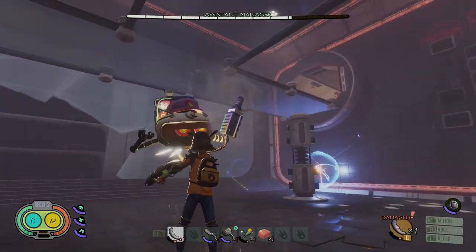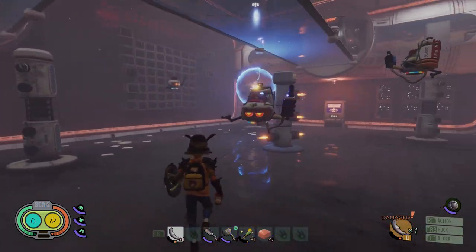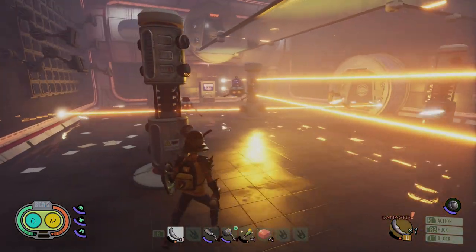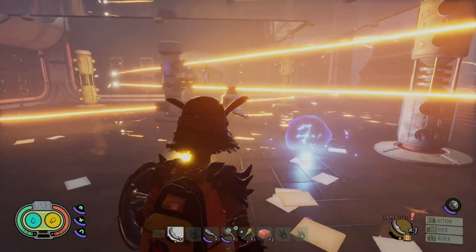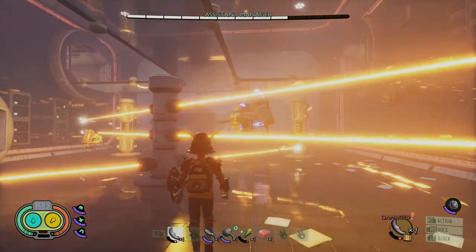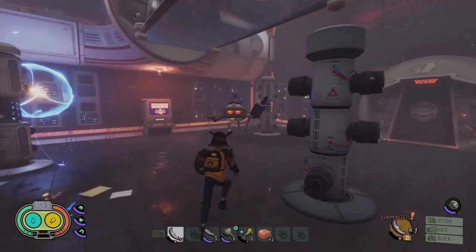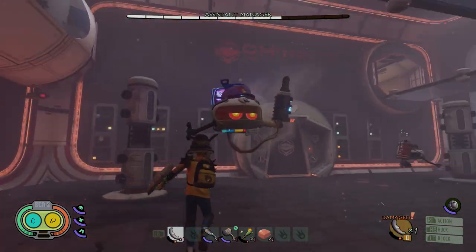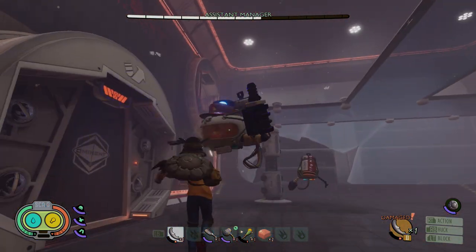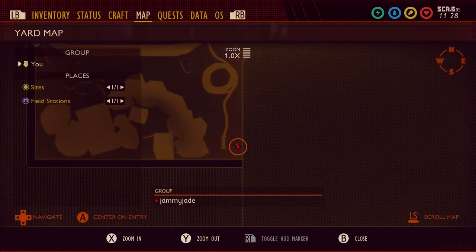Hello everyone, it's Jade, welcome to a Grounded video. Today I'm going to take a look at the mini boss that's been added to the game. I'll show you in creative mode with enemies on how to unlock the mini boss encounter — it's a new one added to the dungeons or laboratories in the trash zone, near a black anthill. I'll also show what defeating him unlocks and how to access more laboratories around the map.